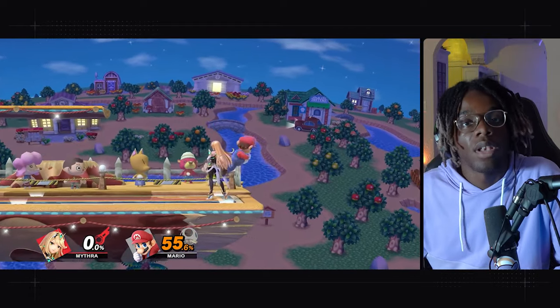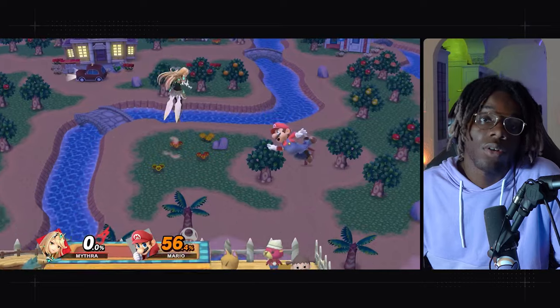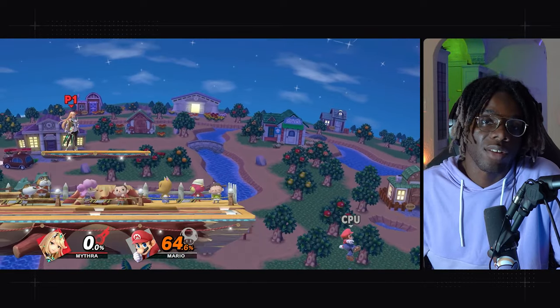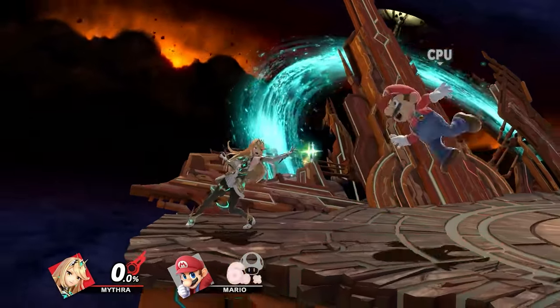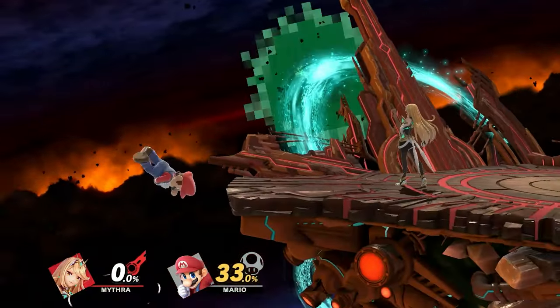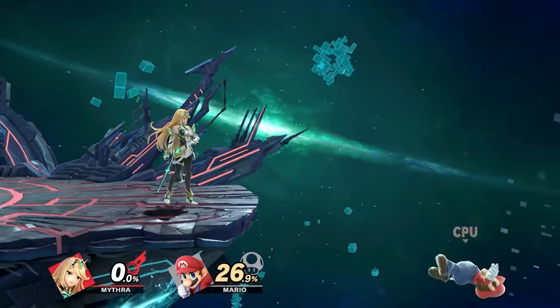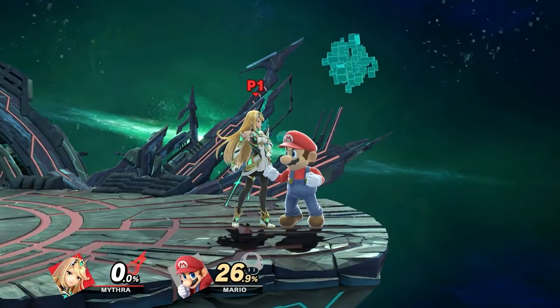If you're under a platform when you hit the down throw, you can land on the platform with nair and then react to what side they end up on — go for back air or up-B. When you forward throw with Mythra at low percents, the main thing to look for is dash attack, which always combos. Sometimes opponents won't DI correctly and may be put in a tech chase situation, so be ready to react to their tech option and potentially get another grab or another dash attack.